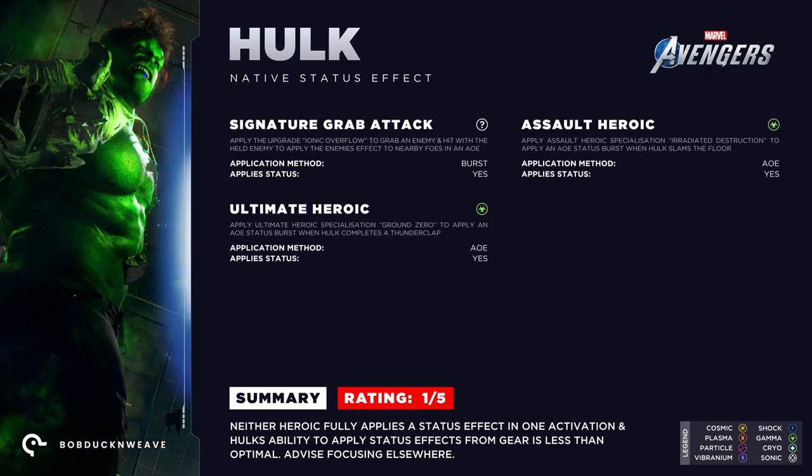Speaking of the grab ability, Hulk has a similar skill in his signature grab attack. When Ionic Overflow is enabled in the skill menu, held elemental enemies will apply an AoE burst of status damage to nearby enemies. Also, when using his Assault and Ultimate Heroics with the Irradiated Destruction and Ground Zero specializations enabled respectively, you can create a circle of radiation that applies the Gamma status effect and causes damage over time. That said, the effectiveness when trying to apply these statuses is pretty low, and coupled with his inability to effectively apply status effects even with gear perks, I'd advise focusing on something else for your Hulk build. 1 out of 5.